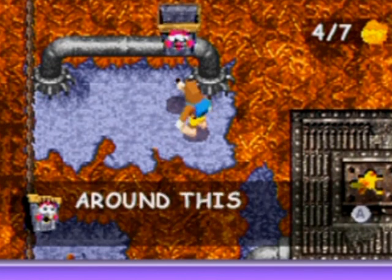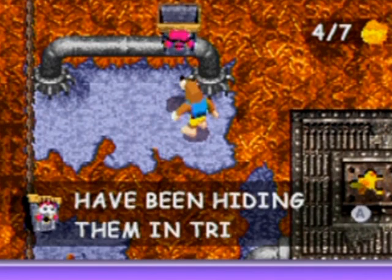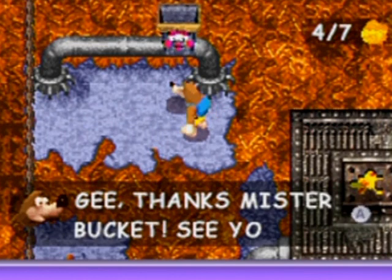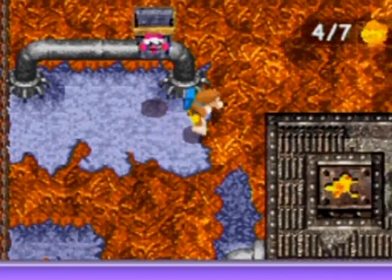We can tell at the upper right corner there, thank you. Why didn't they just throw them in the lava or something like that? That would make a lot more sense, but maybe I shouldn't question the game logic.